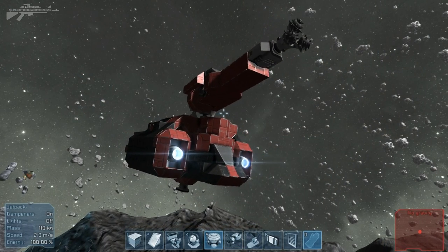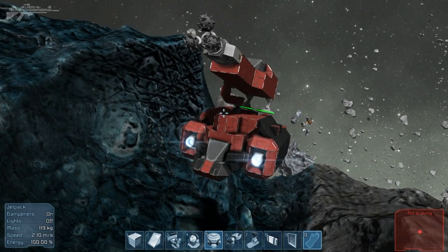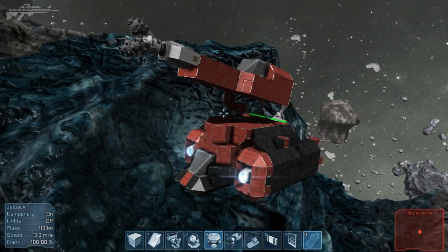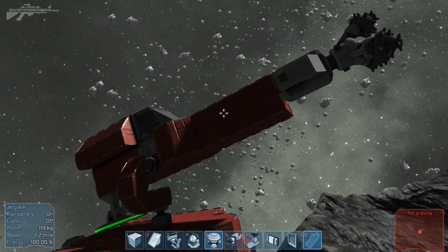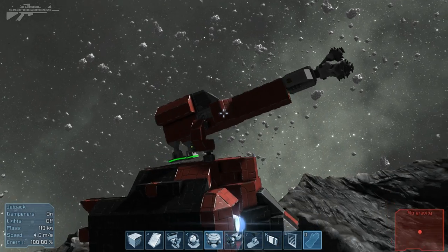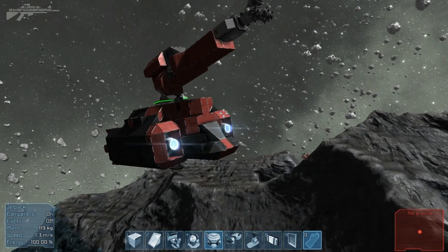Hello there, I'm Aaron from Last Stand Gamers and welcome to episode 22 of Space Engineers. I had a rather interesting comment on the last video. Someone said, instead of adding weapons to a turret, what would happen if you added a drill? And I thought this is a pretty smart idea, this sounds really good. So I tried it out. This is the early variant before I moved on to bigger and better things.